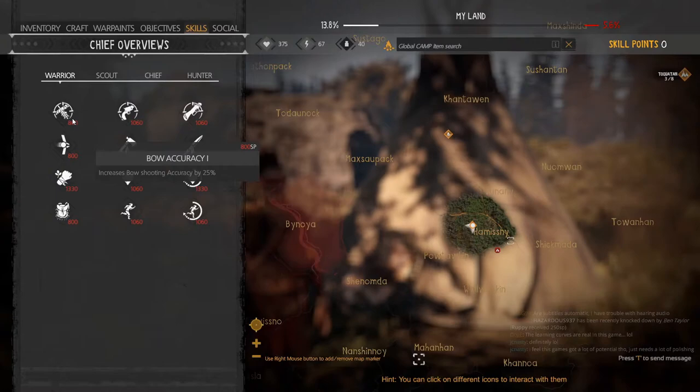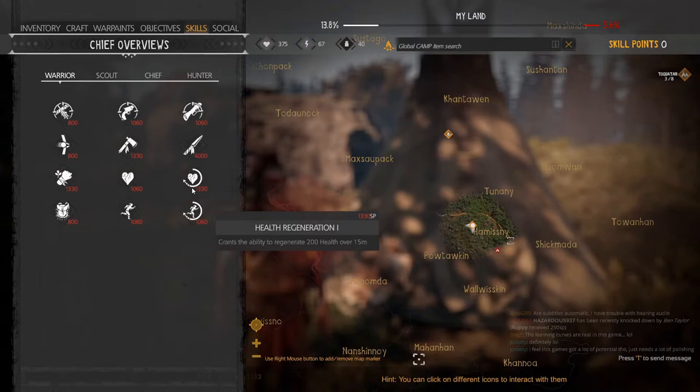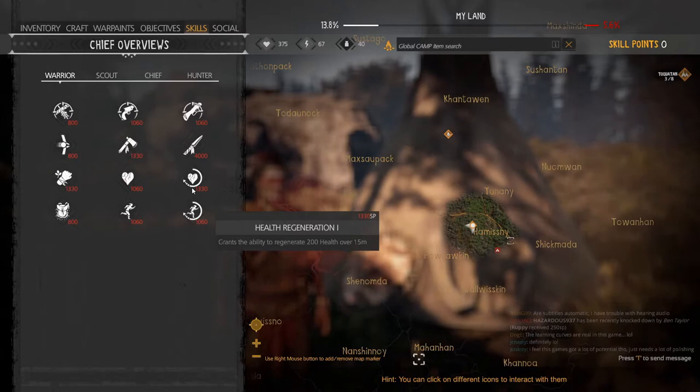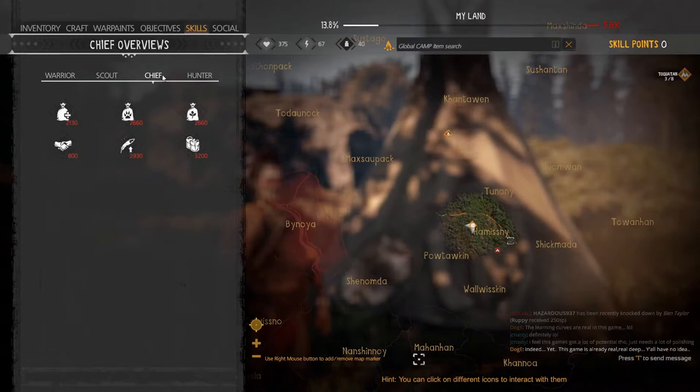Bow Accuracy is really important since I always stay strapped when running around. Increased Weapon Damage is something I like to take in the mid-game — it's a good option. Health Regeneration is also great; it helps me not carry around as many potions when traveling between camps. At least Tier 1 means I don't have to worry as much about my health dropping.